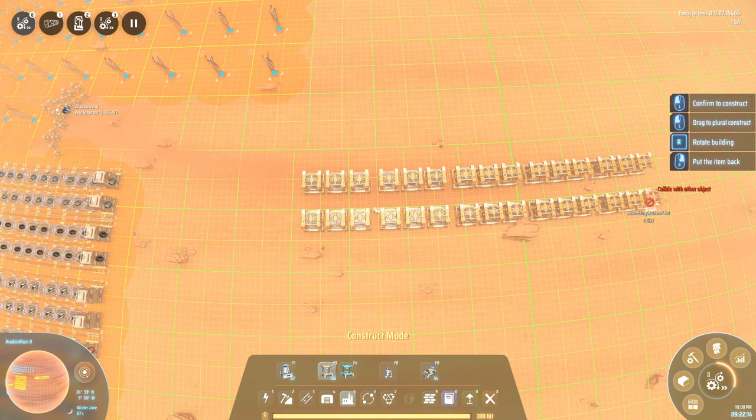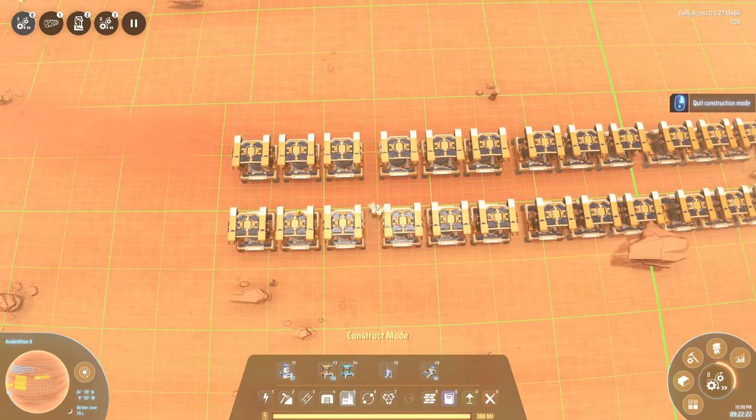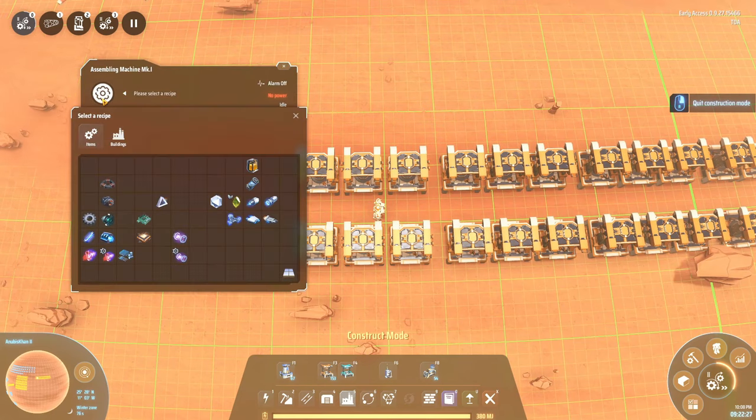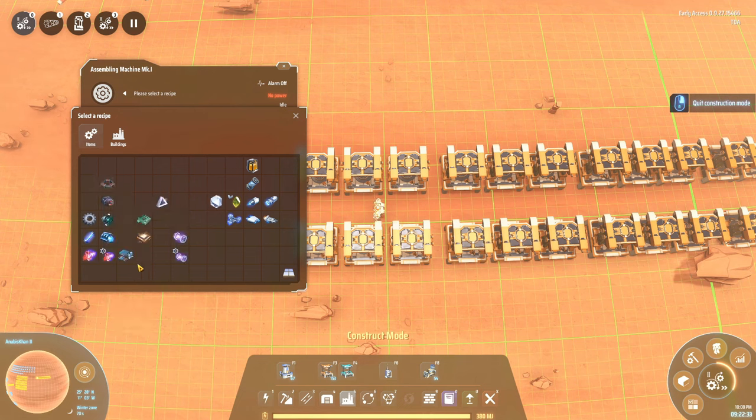We're going to repeat the same process, this time with assemblers. Make sure you leave yourself plenty of room between your smelters and assemblers, and a little bit more room between the assemblers themselves, because we want to be able to fit in multiple belts. The idea is that we're going to be producing two items side by side, and a lot of higher-tier items have items in common, so you can make use of one belt for multiple production streams.